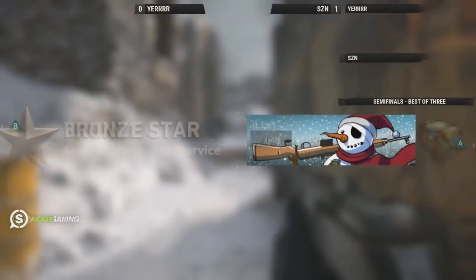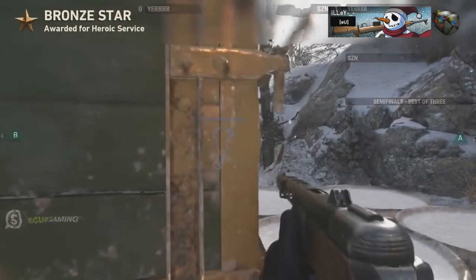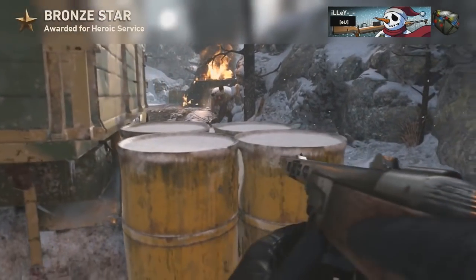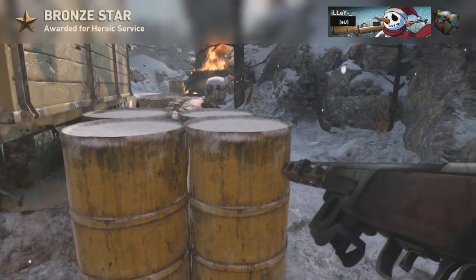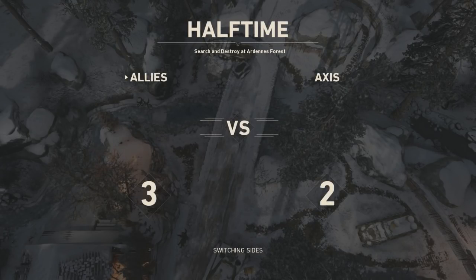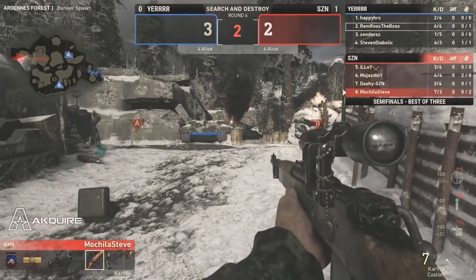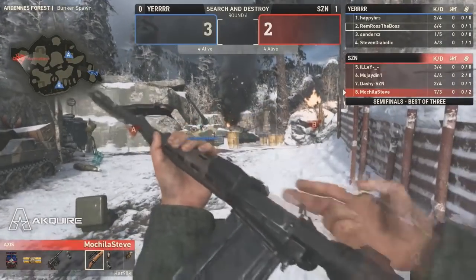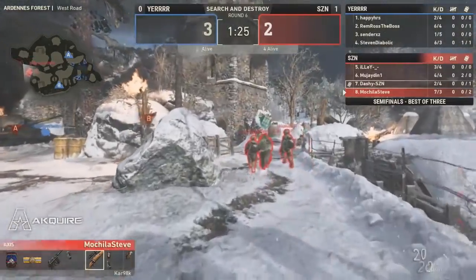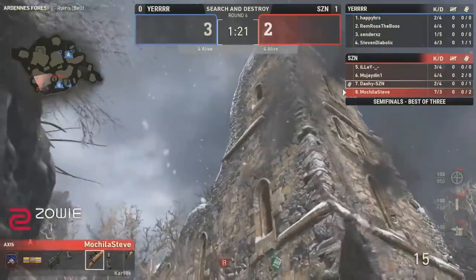It's a smart strategy — we've been seeing a lot of teams in Arden Forest S&D kind of toss out that smoke toward middle ruin, which obviously limits the sniper player and limits a lot of information through that mid-map. That particular one does not work out in their favor. Looking at current outliers — Remy sitting at 6-4, but most notably Mochila sitting at 7-3, having a fantastic performance in both series we've been able to watch.